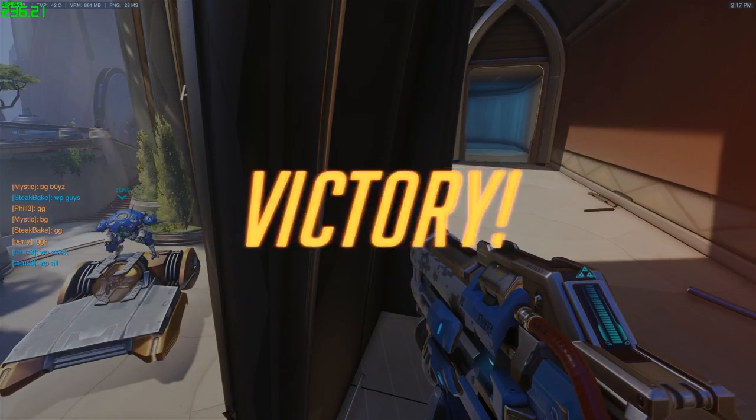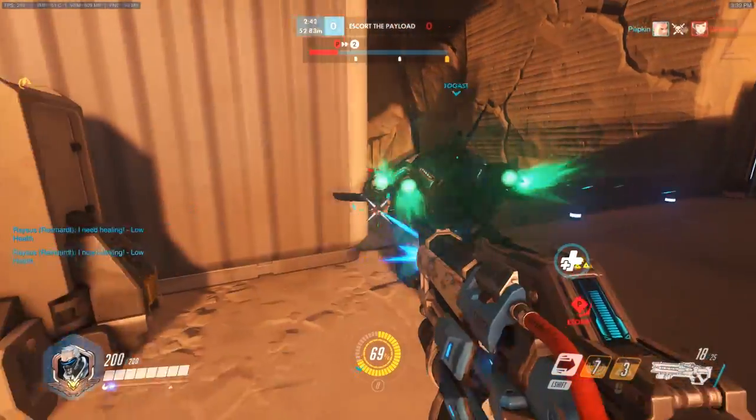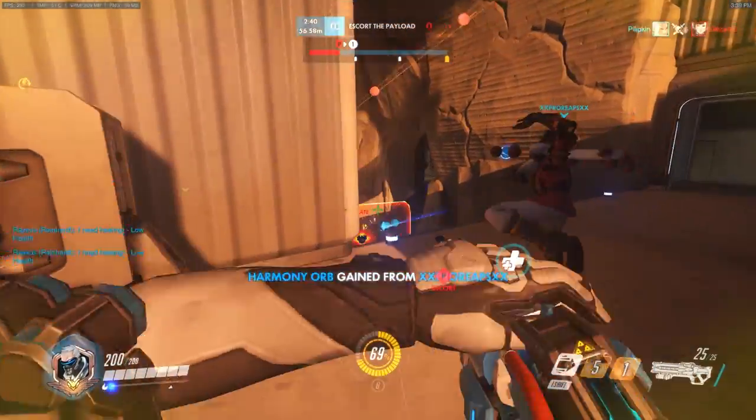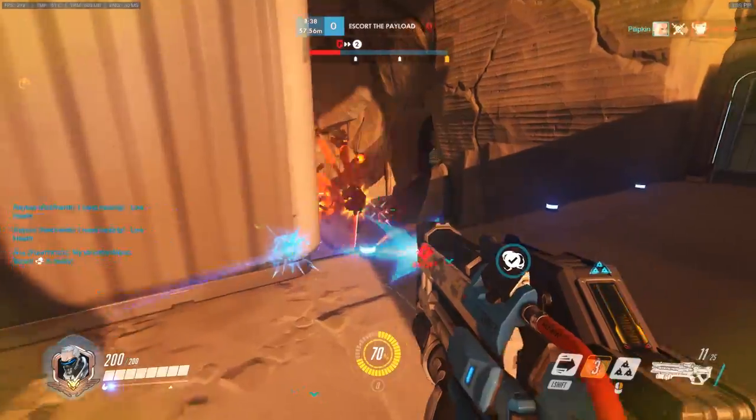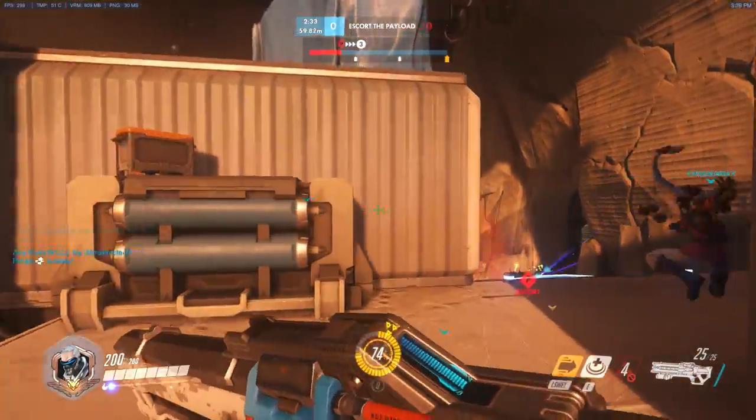So what we're going to do now is move on to another point and take a look at Gibraltar on attack. Gibraltar is going to be the final example in this video, but of course you can do this on other maps as well — any map with high ground, like Dorado for example. If you're defending, you always want to take it. If you're attacking, you want to take it off them. That's basically how it works.